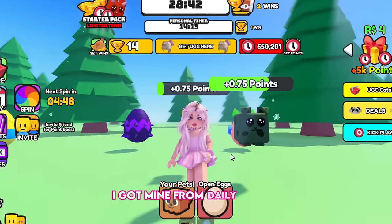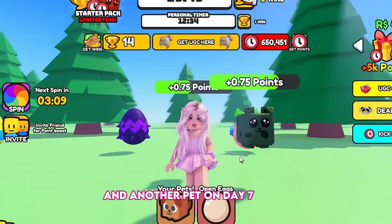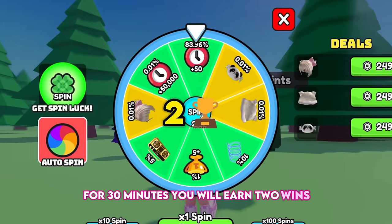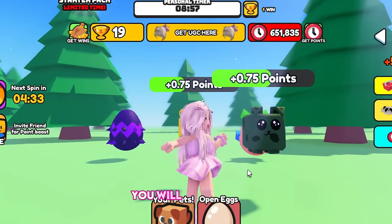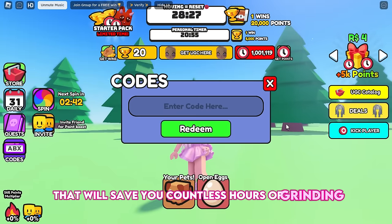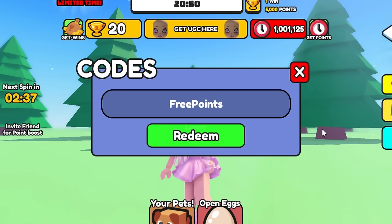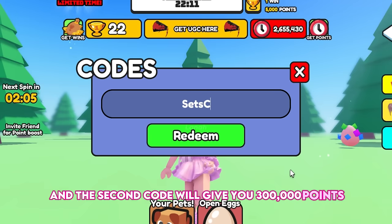I got my pets from Daily Logins — you will receive a free pet on day 2, and another pet on days 7 and 8. When everyone in the server does not move for 30 minutes, you will earn 2 wins. If you do not move for 30 minutes regardless of who else moves, you will earn 1 win. Redeem these new codes to save countless hours of grinding before they expire: the first code gives 80,000 points, and the second code gives 300,000 points.